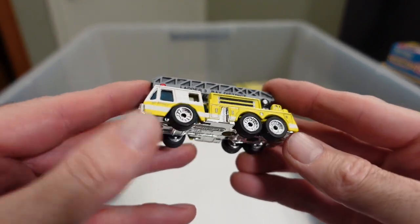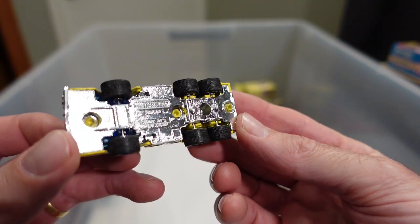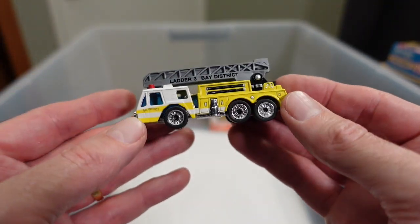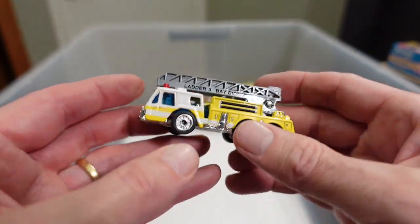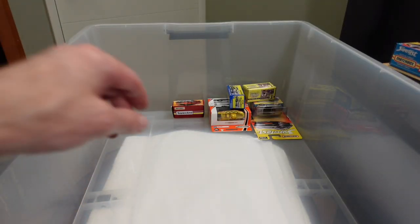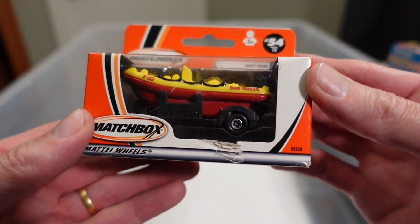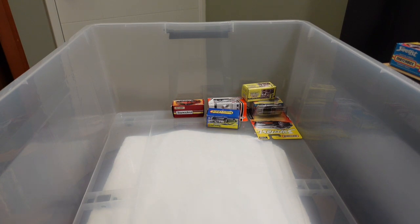Letter 3, Bay District — is Bay District San Francisco? I don't know. It's nice — rubber wheels, so it can make at least the premier collection. Put it on there. And a random boat — raft boat. About 2000, I'm sure.